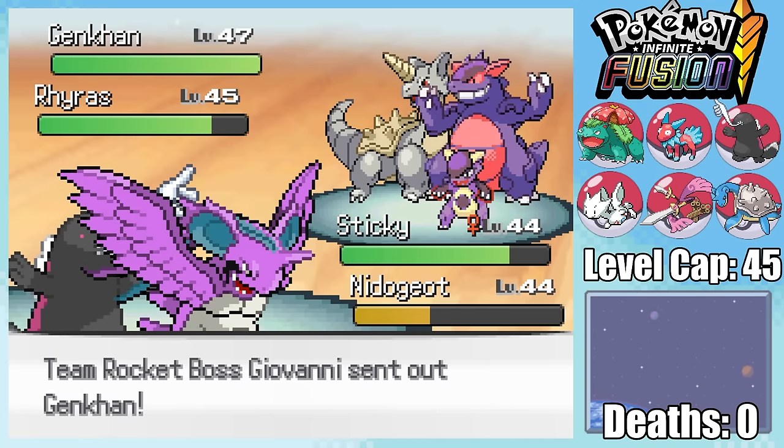By some miracle, Nidojiat actually takes out Primarino, sending in Genkan. This is, however, where Nidojiat stops being useful and just starts going for Roost. After a Surf, Giovanni decides to withdraw Ryras, sending in his boss Pokemon, Sand Queen. Sticky just barely manages to hang on after an Outrage, but at this point I really can't switch anything in. Nothing really wants to take a ground-type move or an Outrage, so I'm pretty much forced to just stay in. It sucks that we have to lose two Pokemon at once since Sticky is fused together.